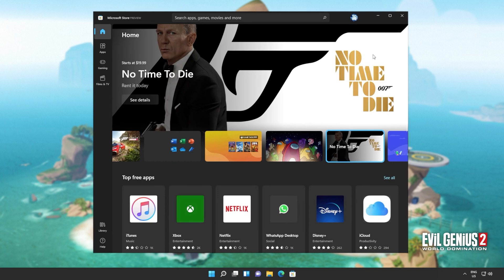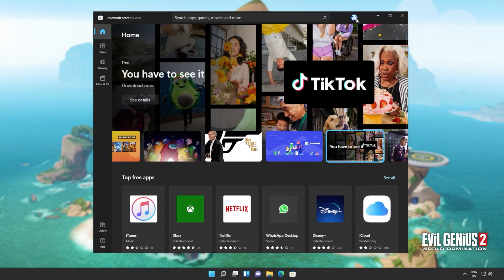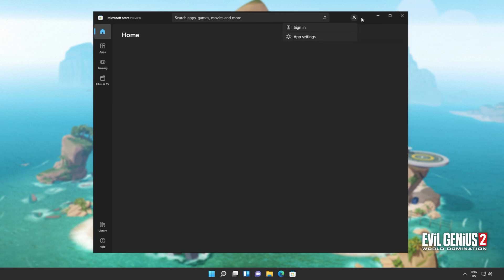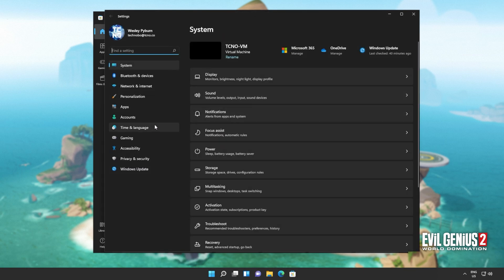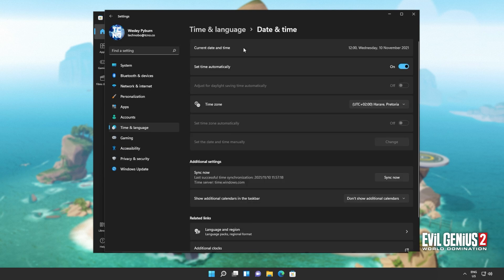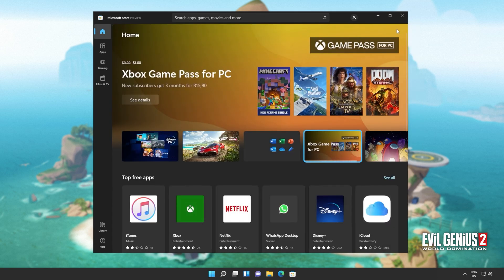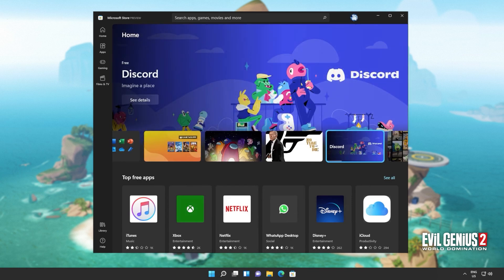If that didn't work, simply sign out and then back in while making sure your Windows time is set correctly. Click your icon in the top right and sign out. If you have the Xbox app installed and open, you can sign out there too. Hit Start, open up the Settings window, and head across to Time and Language, then open Date and Time. Make sure that the time zone is set correctly and then click Sync Now. You can also toggle Set Time Automatically off and back on. Then head back to the Microsoft Store and sign in once again.